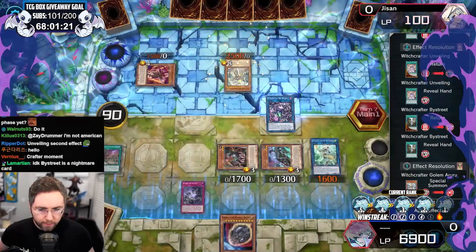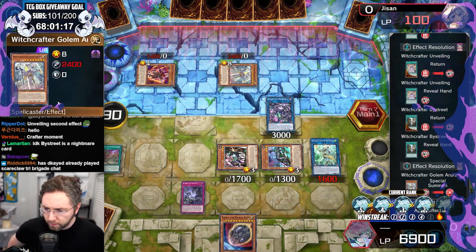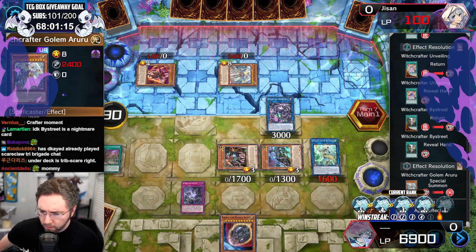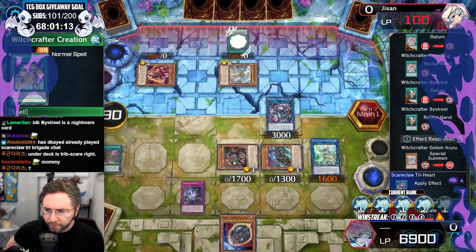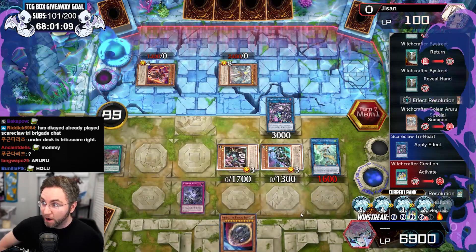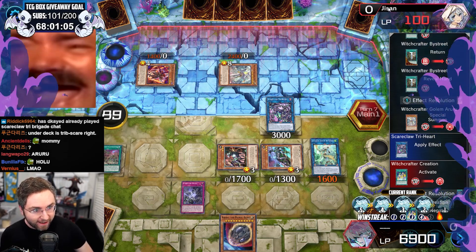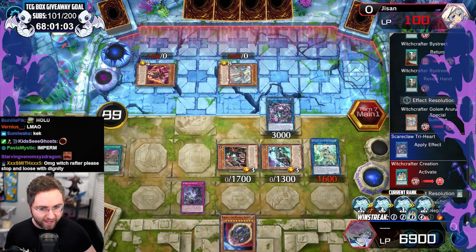Aruru? Why summon Aruru? What is Aruru going to do? Creation search — in the imperm row! You're not paying attention to the impermanence?